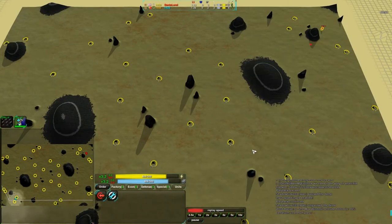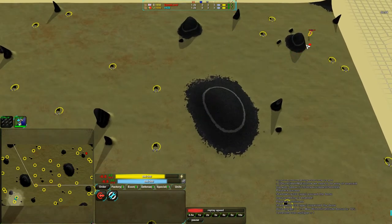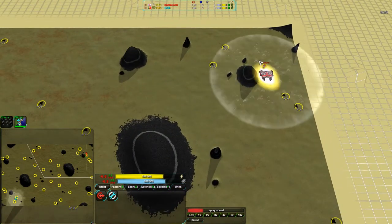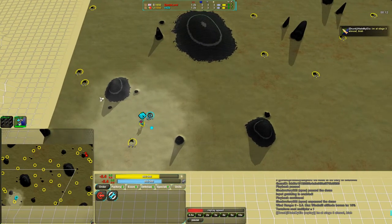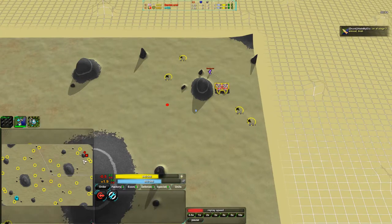This map is a fairly small map, and more appropriate for 1v1 than Terra was. I did not realize how large Terra was — it is a very large map. This map has only enough metal spots for the amount of players we're seeing right now, nowhere near as many metal spots as the last one did, so it will be much more appropriate.